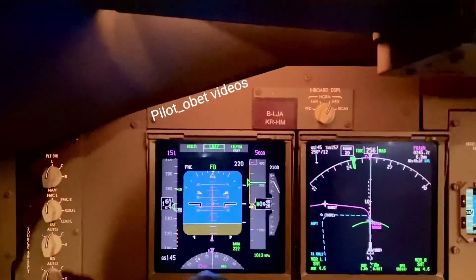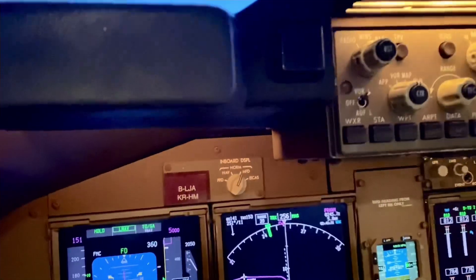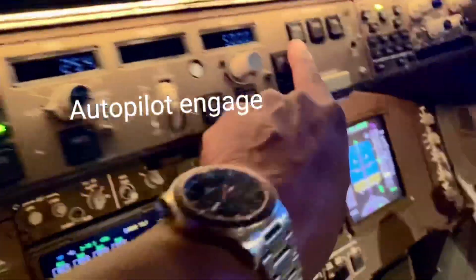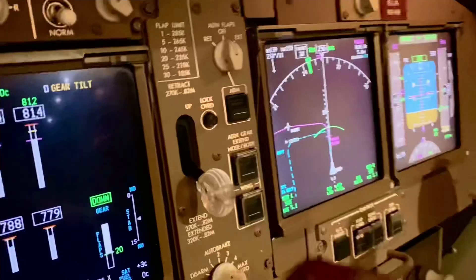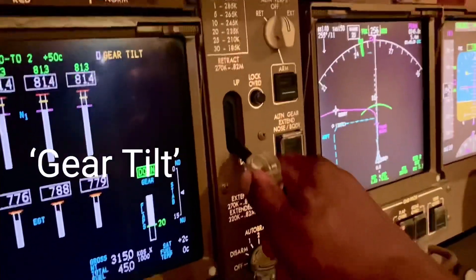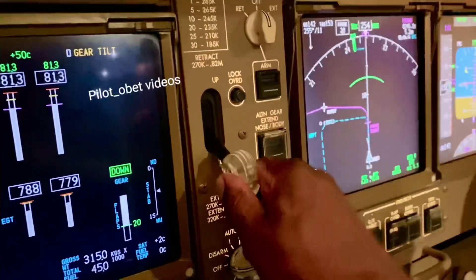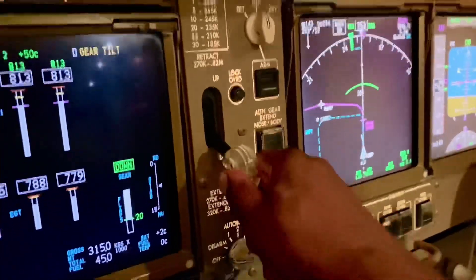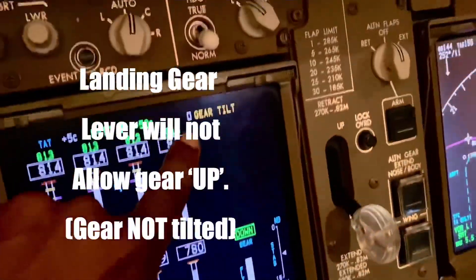To help me film, I'm going to put the autopilot in — like that. Now I'm going to call for the gear to go up. But before I select gear up, you can see what's showing there: 'Gear Tilt.' I can't move it. I'm unable to raise the gear and it says 'Gear Tilt.'